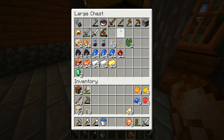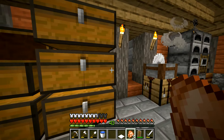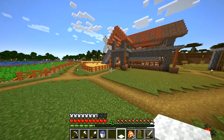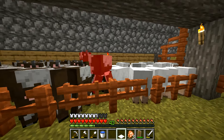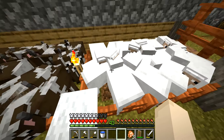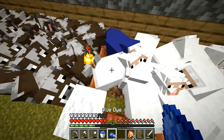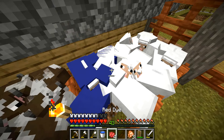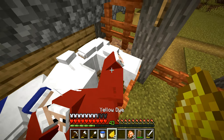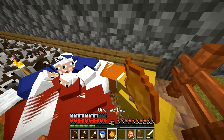Now I want to go dye our sheep. I have a spare carpet I can use to hop over the fence. I'll place the carpet here, get in, and dye a few sheep some different colors. Three blue to start, put that away, three red, a few yellow, and then a few orange. Maybe one more blue — perfect. Now let's shear them and see how much wool we get.